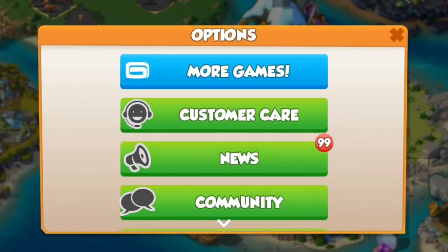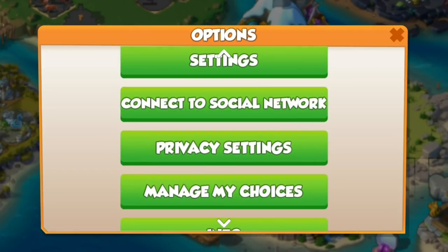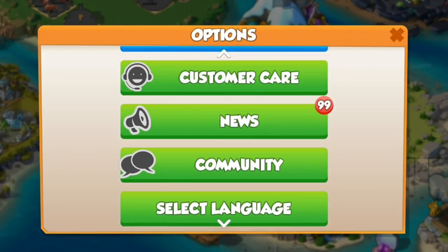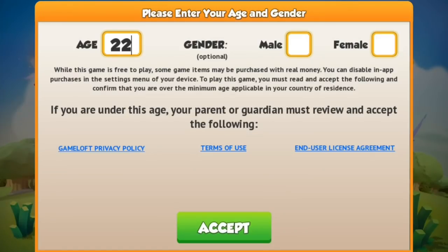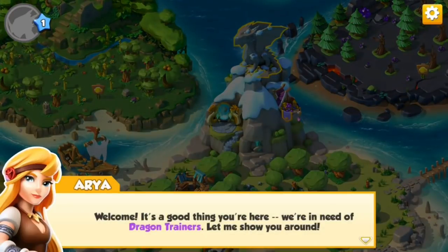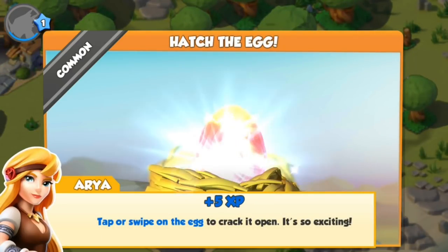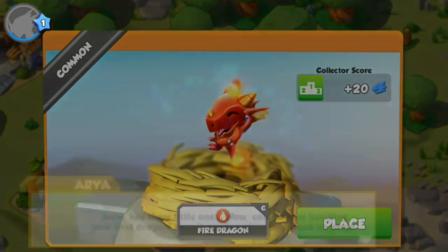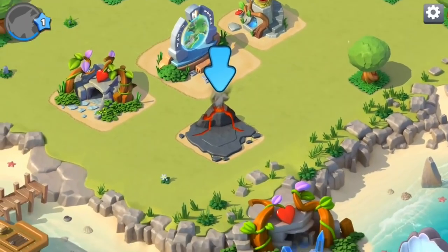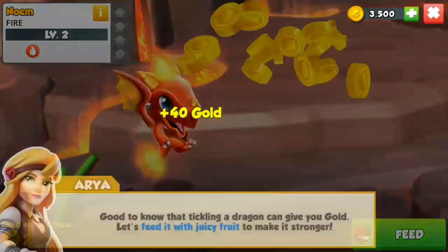My first challenge with all of this was actually trying to remove my original account from my phone, but we did get through that eventually. So here I am inputting my age, my gender, and welcome to a new account. This is tutorial DML, so a lot of this is pretty self-explanatory at the beginning - you can't really do anything different from the tutorial, you can't even change where you want to put the habitats.